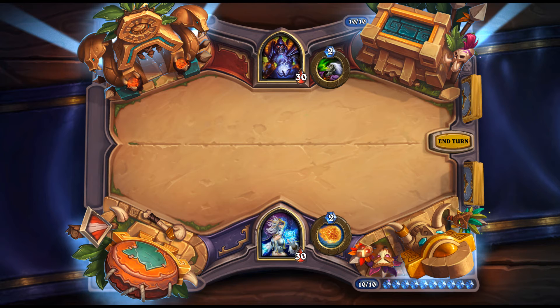Regenerate: 0 mana spell for Priest — restore 3 health. Good to pull off Lyra for cycling. There's also a combo with Zerek's Cloning Gallery pulling Velen, Malygos, and Auchenai, then casting two Regenerates for 0 to deal 32 damage. The zero mana heal-three works well with Auchenai and similar effects, and ties into Priest's healing synergies. On its own it's not worth a deck slot.